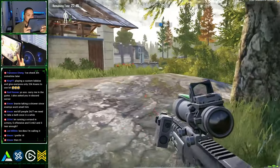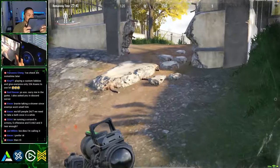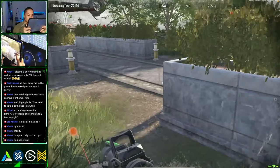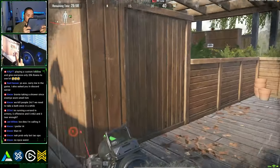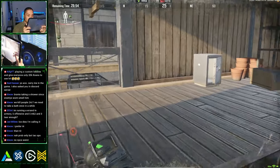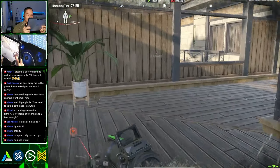Villa entry really depends on whether players are already inside. If players are already inside, run to the east side of the Villa and flank straight to the back for a sneak attack — be careful of snipers on the opposite side of the beach, as there's a spawn right there. If bots are everywhere in the front yard, that most likely means no players are inside, so head straight through the front gates, clear the boss, and head inside the main building.